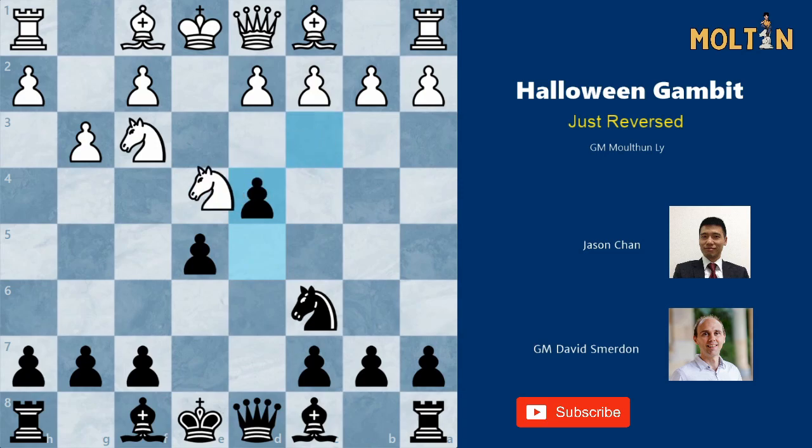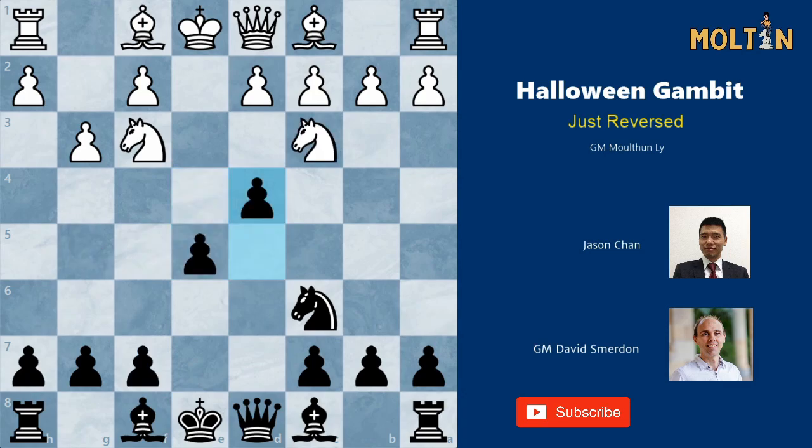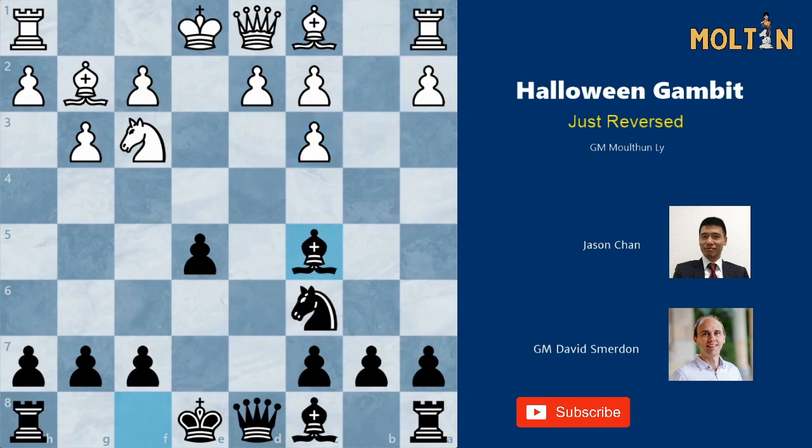If the knight goes to e4, we continue to chase it again with pawn to f5. Black will keep chasing the knights around the board, gaining space and grabbing heaps of initiative with his central pawns, eventually possibly winning the piece back. For example Ng5 is well met by e4, as well as Be7 and h6 to kick the knight. White's best bet might be to just give the piece back with Bg2, but this allows us to simply take and comfortably develop with bishop to c5, giving black a very comfortable position.